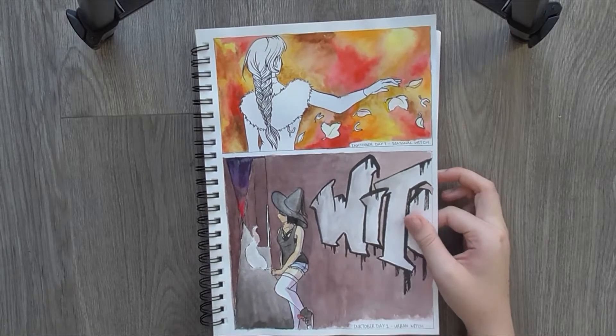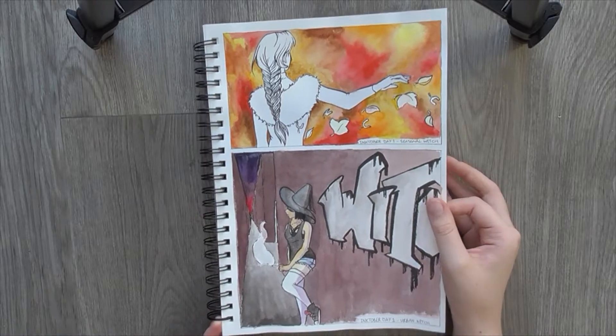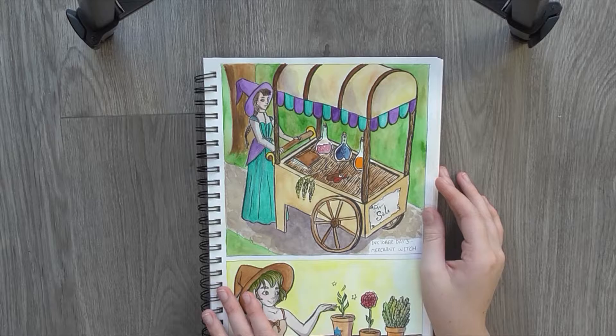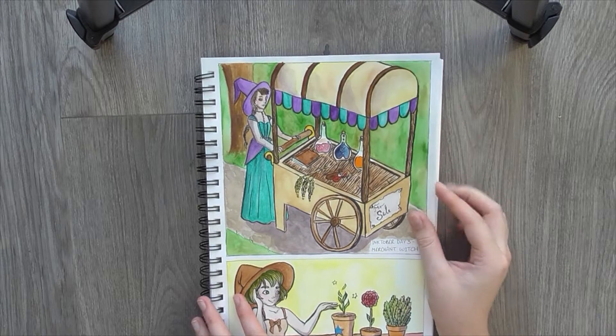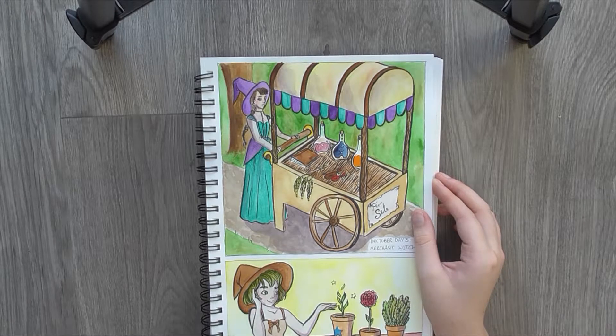And honestly, that's what I'm doing through a lot of this book. Second theme was Urban Witch. I went with this smoking surly thing. Day 3 was Merchant Witch. I had this idea of a witch with a cart selling potions and spells and ingredients. That's pretty much that. I wanted to do something a bit brighter since the previous day was quite dark and muted and all that. So that's what I did.